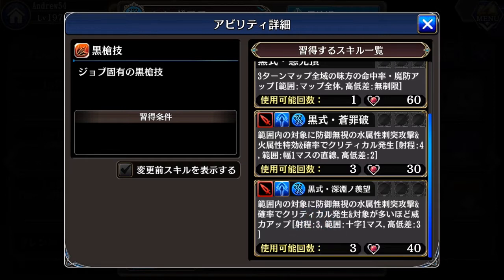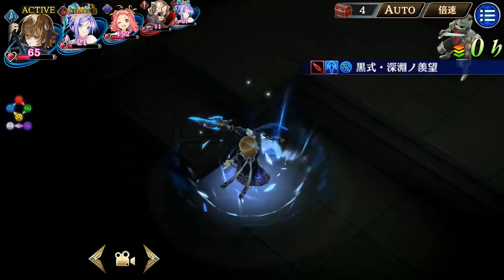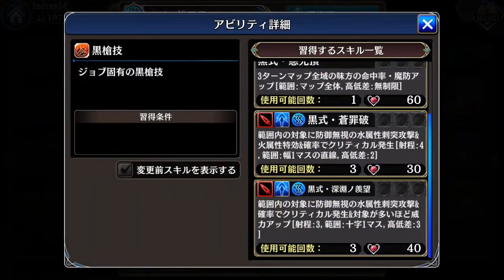The last skill in the main set is the most powerful one she has. It is also a range-type skill — piercing damage or elemental — which ignores enemies' defenses, has critical chance, and when more enemies are in the skill's area of effect, it has even more power. Range 3, small cross shape, and height difference is three floors.